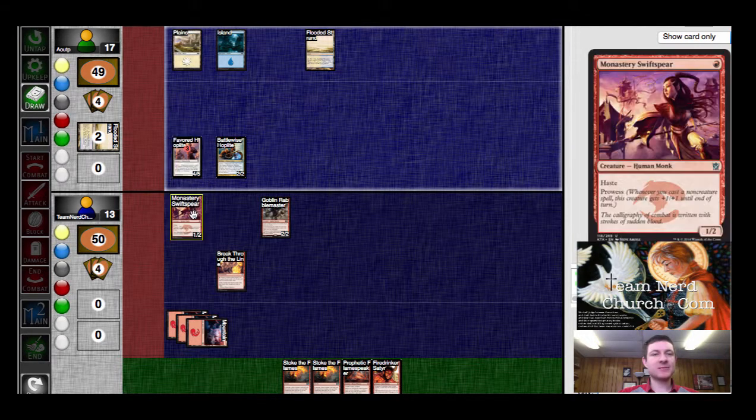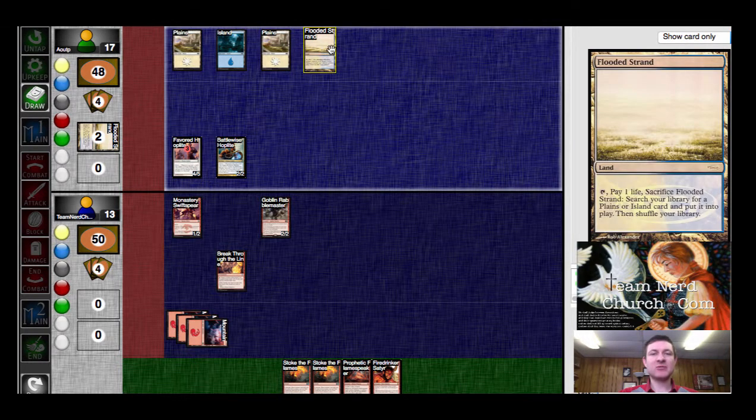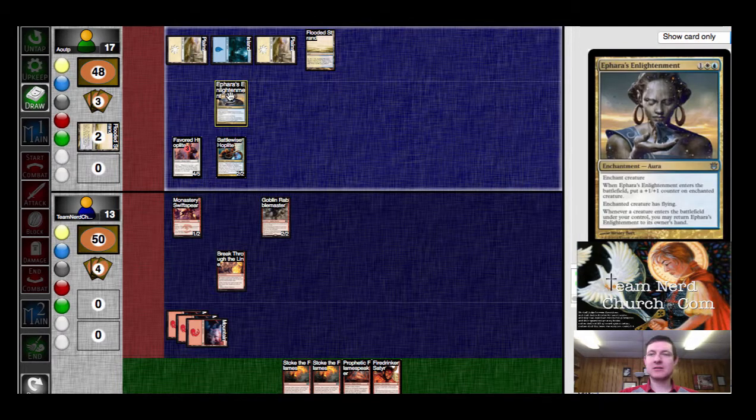He wants the mana for something. I think his life total is high enough where he'd be able to aggressively use these Flooded Strands and not have to wait until he actually needs them. So three mana buys him what? Really? He's going to give it flying, which is bad for me. He can bounce that a bunch if he wants to.